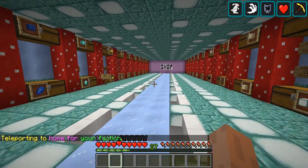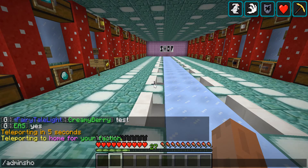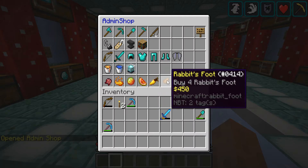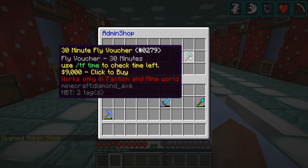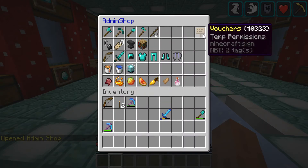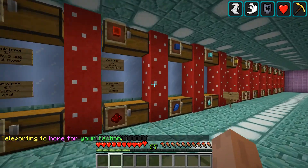If anyone wants to get some starter items, there are two easy ways. First, /admin shop gives you the admin shop with everything at a reasonable price — all your basics, beacons, and that kind of stuff. You can also get vouchers which let you purchase temporary flying and different perks for a temporary amount of time.